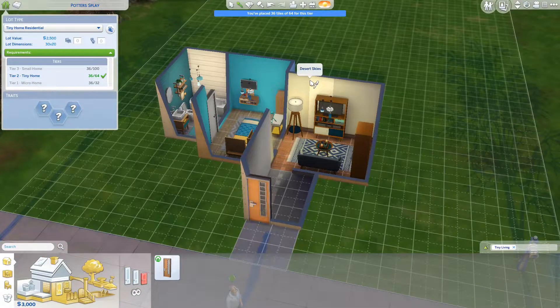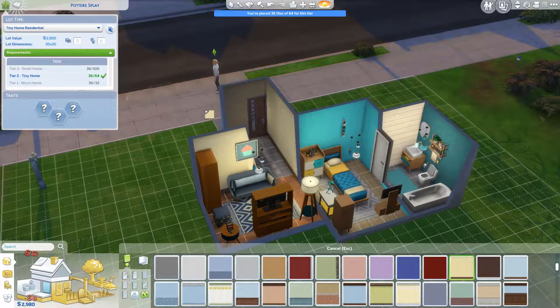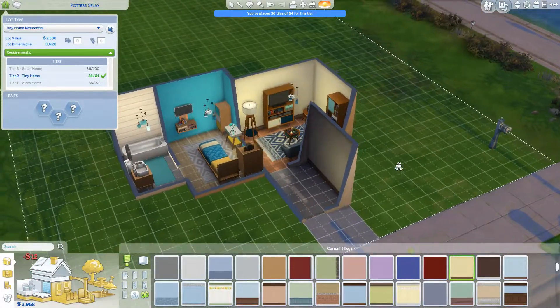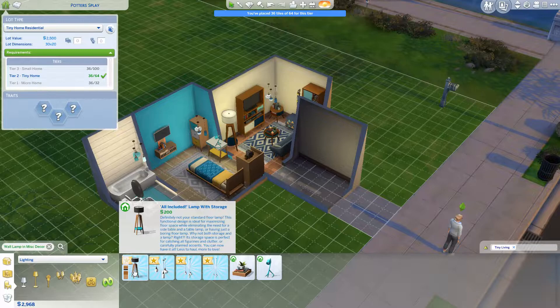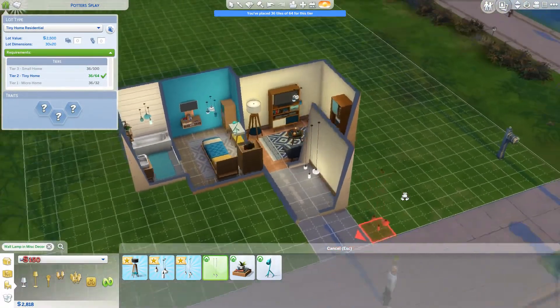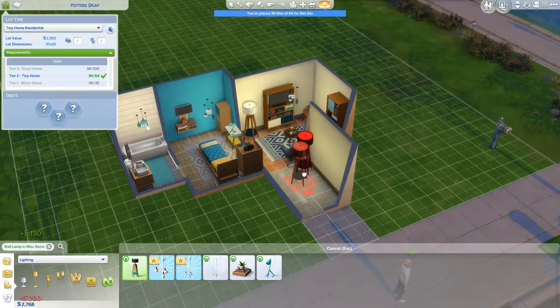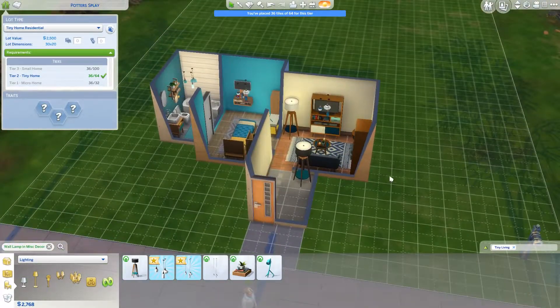Just one nice simple wallpaper — Desert Skies. That'll do in here as well. Oh, this house is looking good. We are going to have to do the outside, but we've still got enough money — we're actually still doing fine. We probably need a little lamp in here. I really wanted a wall lamp, but maybe just one of these little lamps. It's got storage. There we go — that'll light up this little hallway. Lovely.